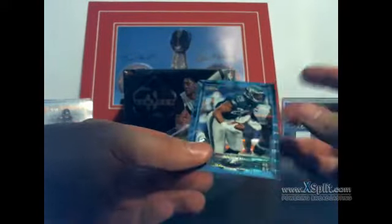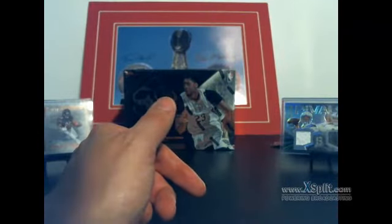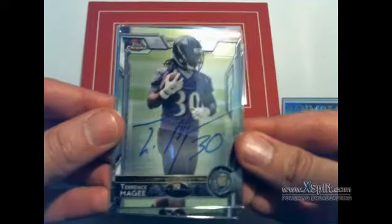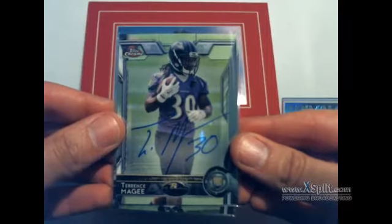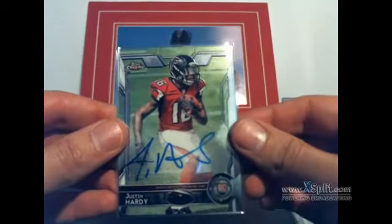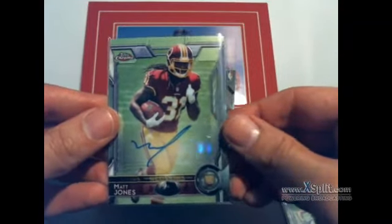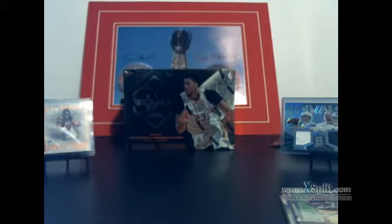Okay, that is the end of the break. Let me just get our autos and show those quickly — there's three of them. Terrence McGee, Ravens, going to Dustin. Justin Hardy, Falcons, going to Derek. Matt Jones, Redskins, going to Casey. Congrats to those guys.